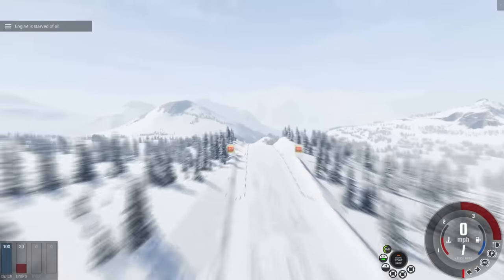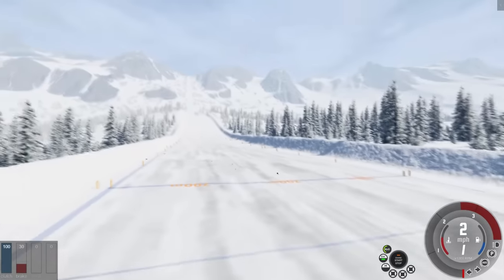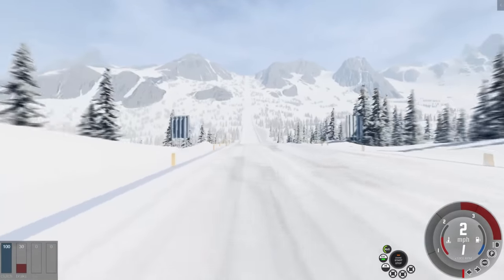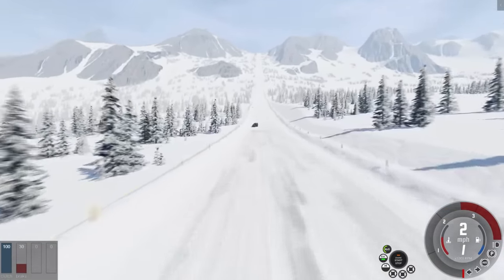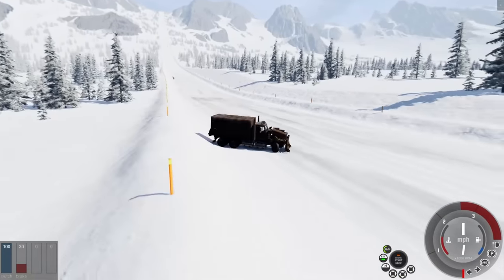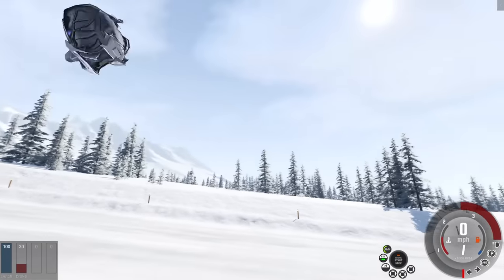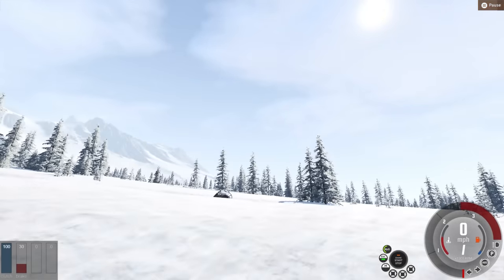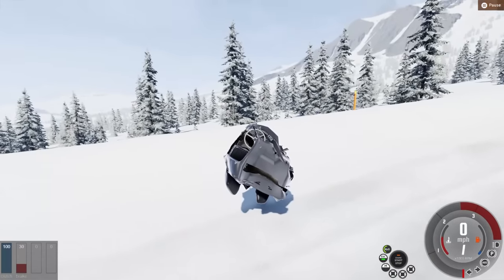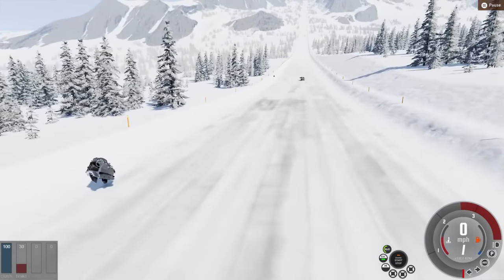I'm going to switch the ramp car out. That car got sideways — I think the T-Series is going to win over here. The ramp car is down here but once again definitely destroyed itself. What happens when this T-Series hits the jump? Traction issues now — it's starting to slow down. Something is coming down the hill.